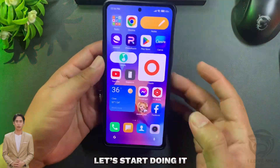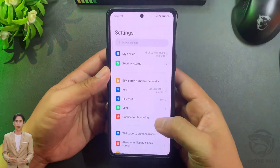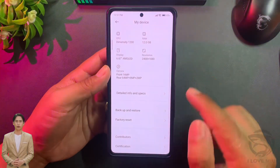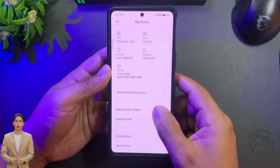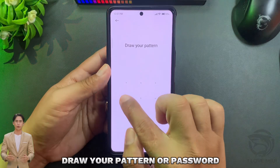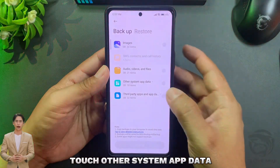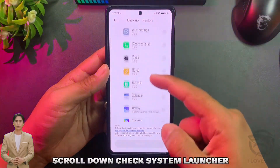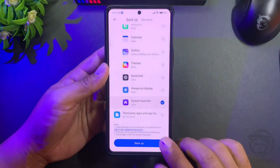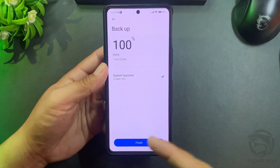Let's start. First, open Settings on your device and go to My Device. Choose Backup and Restore, then Mobile Device. Draw your pattern or password. Uncheck all, then check Other System App Data. Scroll down and check System Launcher, then tap Backup. Wait for it to finish.